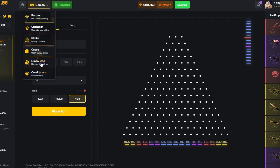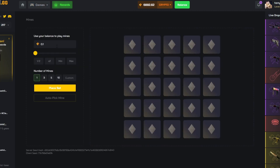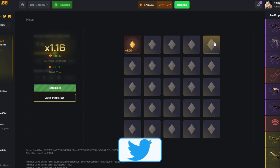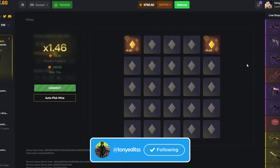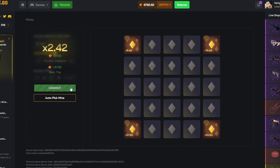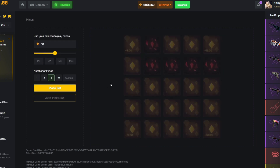They also have cases where you can solo open, and they have Mines — Mines is cool. Let's do like a $50 mine with five of them and I'll just go for the corners. Okay, that's what happens when it misses. Let's try another one — corner, corner, corner. Look at that! That's already a 2.4x — so we take that, cash that out. Not bad.